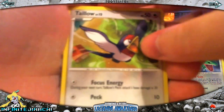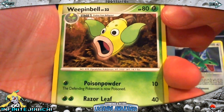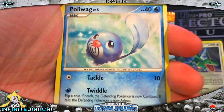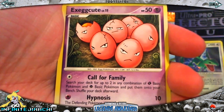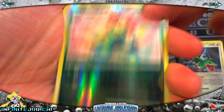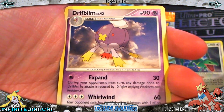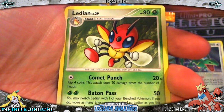So we've got a Taillow, Beldum, Weepinbell, Poliwag, Exeggcute, Bellossom Reverse, and a Crawdaunt is my Rare. Marilac, Drifloon, and Ladian.